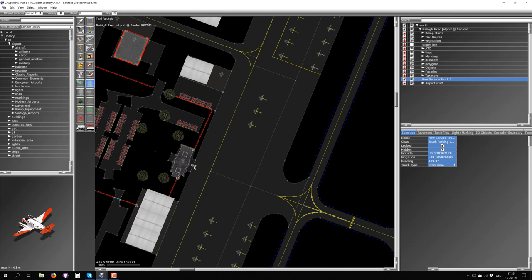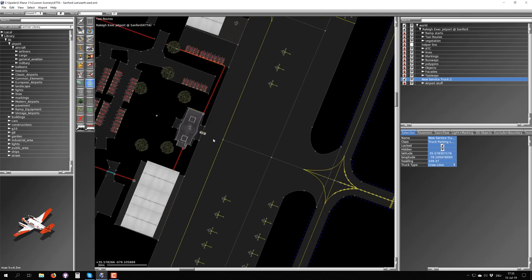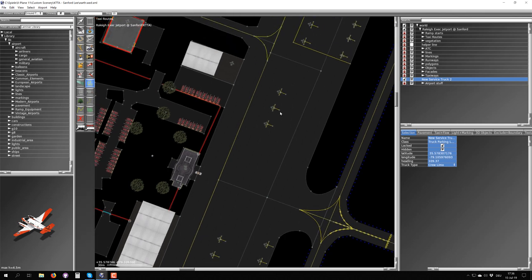Don't go overboard with one-way routing, just like you shouldn't for aircraft. You want to make sure that every node of your network is reachable from every other node. If you go wide with one-ways you may end up with ground vehicles that can go somewhere but can't get back. The validation would catch that, but it's a good idea to use one-ways sparingly. Ground vehicles will go to two places: they will go to AI aircraft and to the user's airplane.